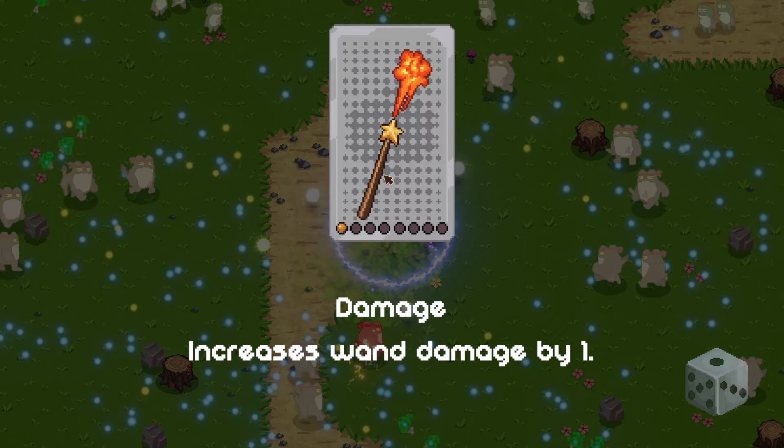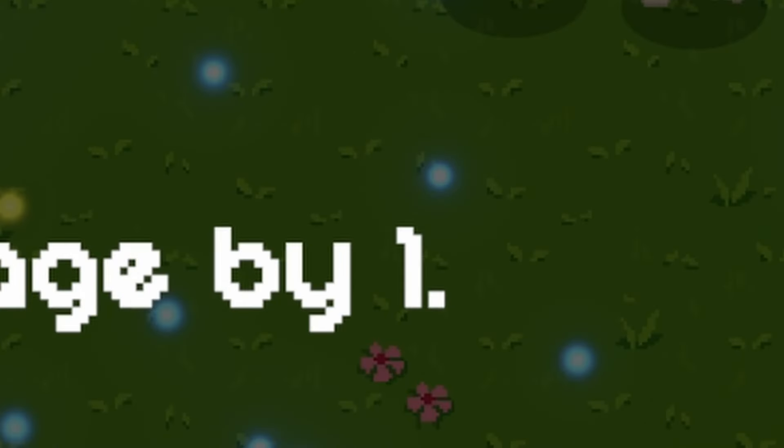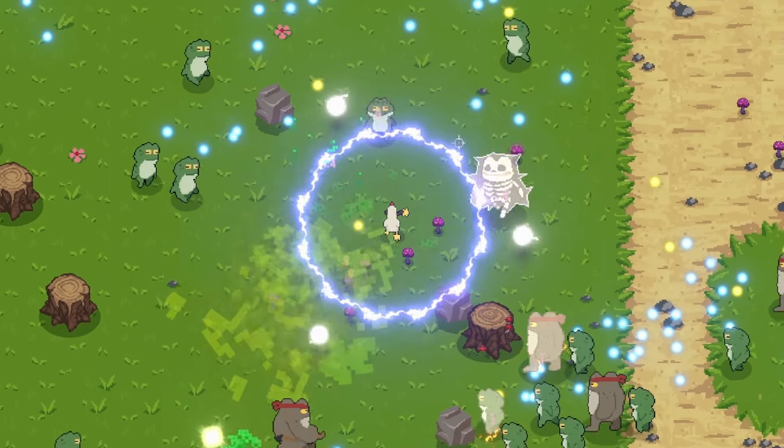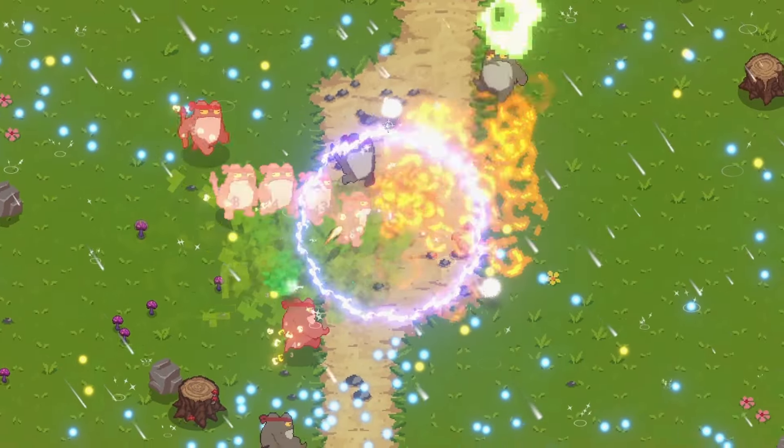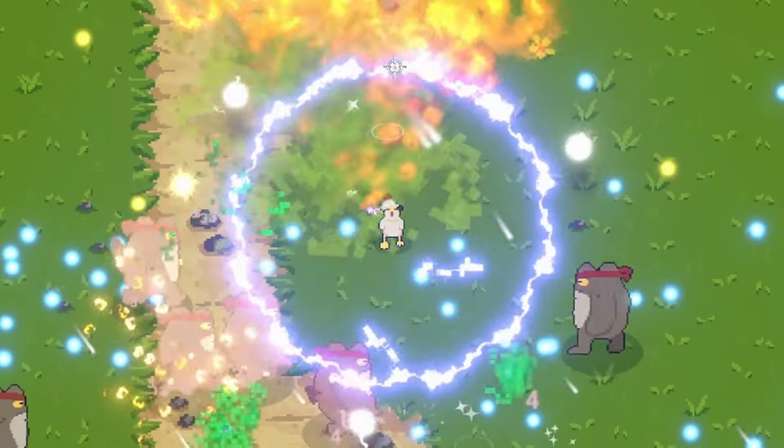We got a wand damage upgrade - just one damage. Okay, this is working out just fine. We can increase our electric aura zone by 12% as well, so it's slightly bigger, which means we can zap even more frogs at one time, which I'm all about.